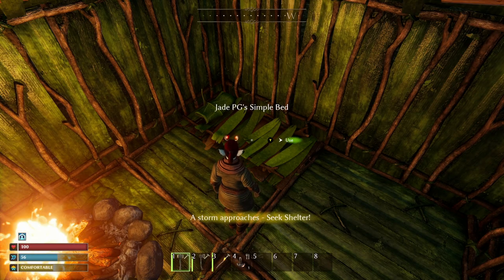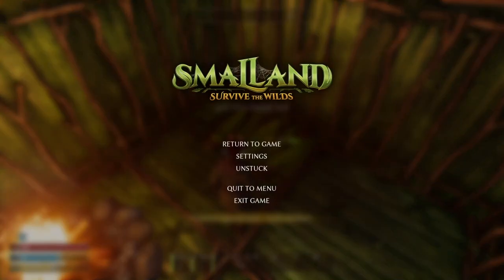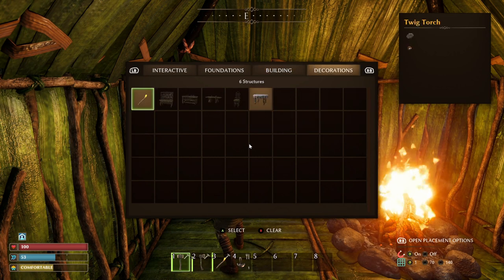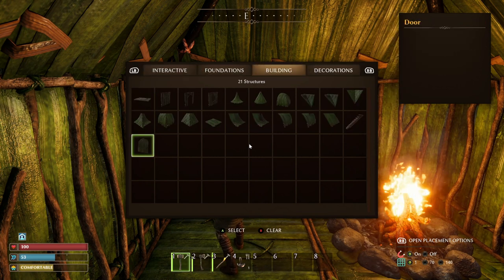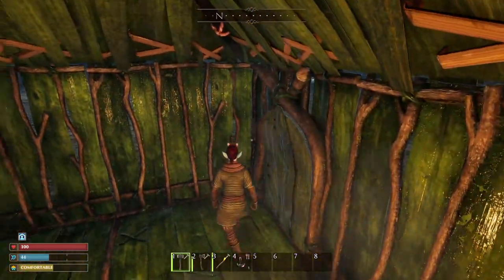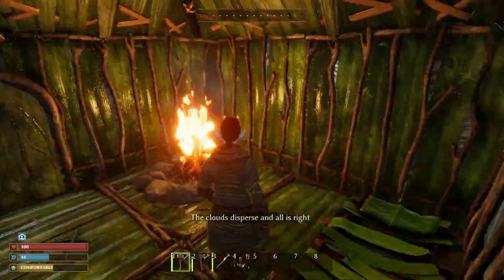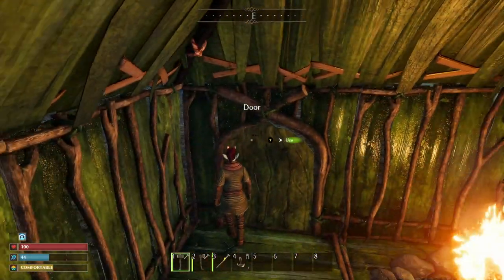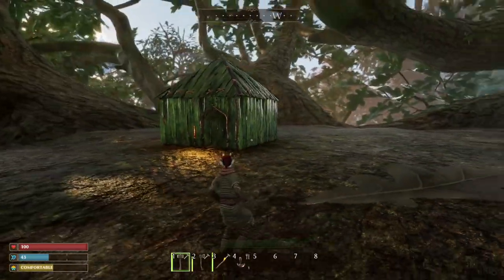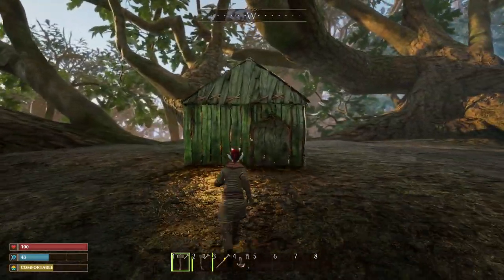First things first, get yourself a few foundations and then go ahead and build yourself a small little box. If you didn't gather as many resources, just make sure you've got at least a bed and a campfire. Bugs can destroy your base if it's on the ground and they start attacking it, so you've always got to be careful about where you build. You do sleep through the night. There are some creatures you may need to kill to get certain resources, like fireflies for the firefly bug juice, but otherwise night time in the very early stages you kind of want to avoid.